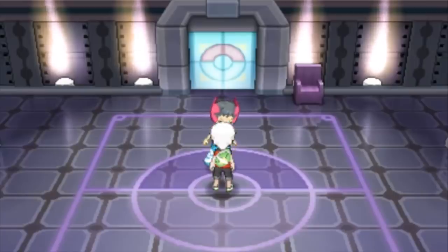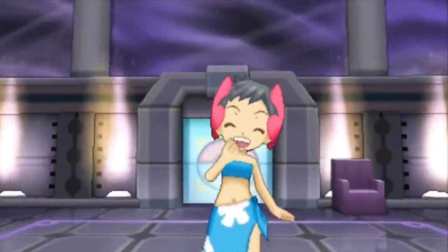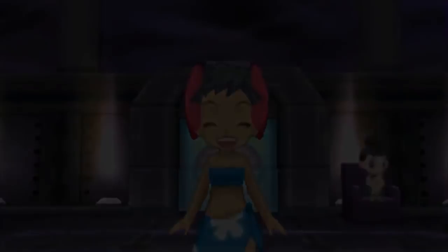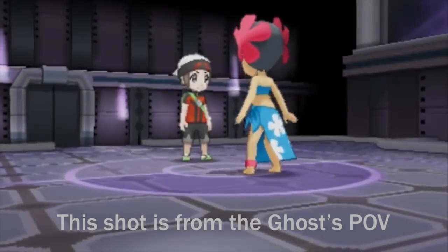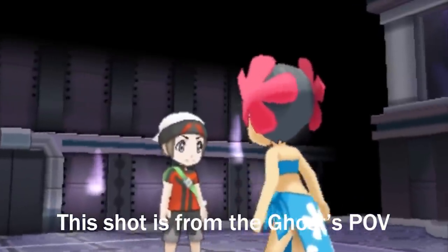In Pokemon Omega Ruby and Alpha Sapphire, when you battle Phoebe the ghost trainer of the Elite Four, everything seems relatively normal. What you might not notice is the ghost in the arena — it only pops up fully into view for a few frames, then is mostly hidden behind the player. If you notice this ghost, it's pretty damn creepy.